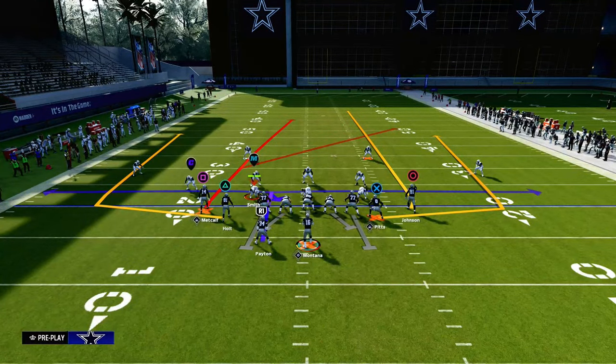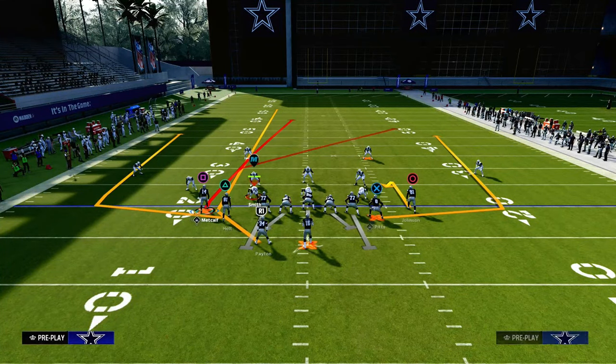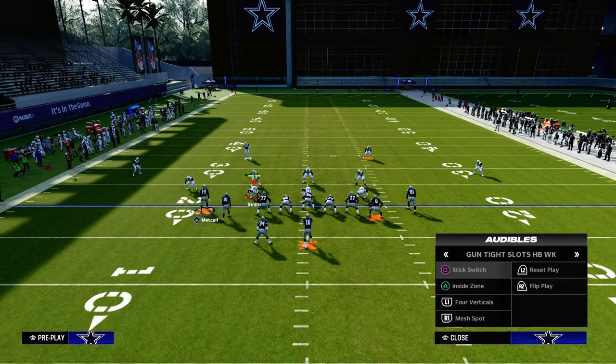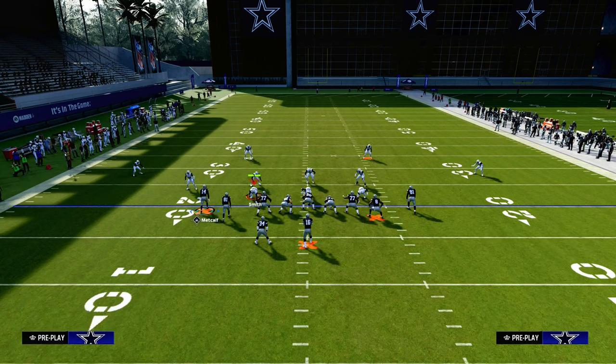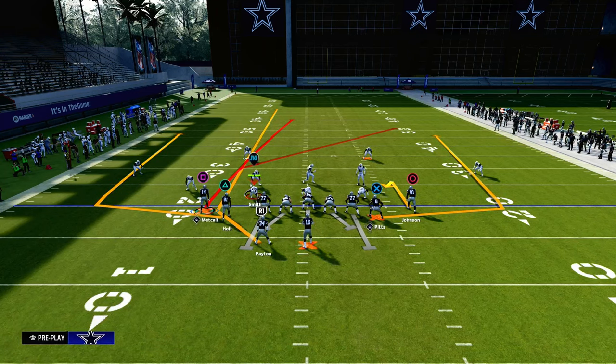So how we're going to set this up is we are going to streak our running back. We're going to post the slot receiver on the left side with the hot route master. And then we are going to hitch the right side receiver. If you don't have hot route master, all you have to do is use the play post will drag, or you can just leave the post that is already on this. And if the safety splits at the snap of the ball, he will run a post route.